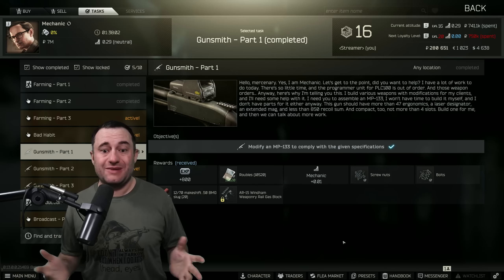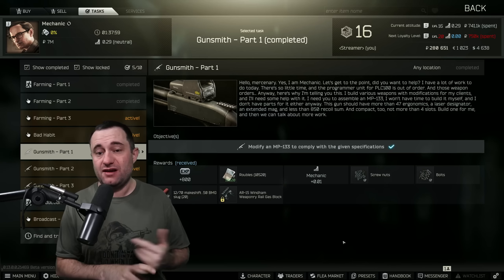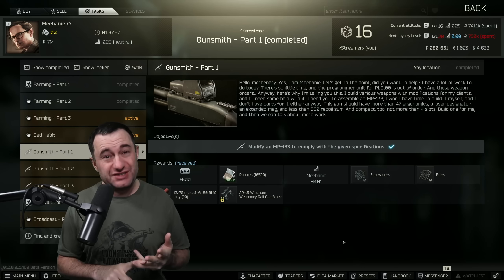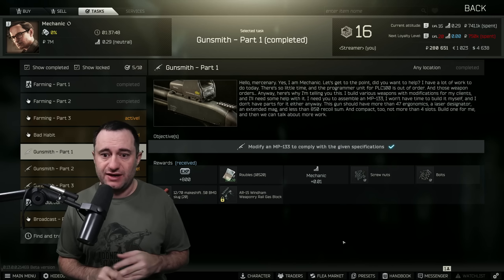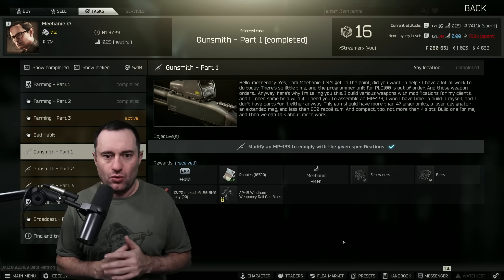All right, so here's the task for mechanic. Not going to read over everything. The big points are you have to have 850 or less recoil, 47 ergonomics or more, four slots, and it has to have a tactical device and an extended mag — but don't worry too much about that.